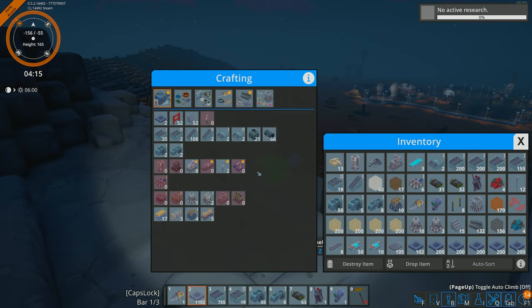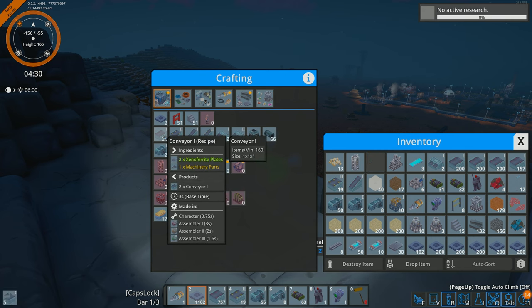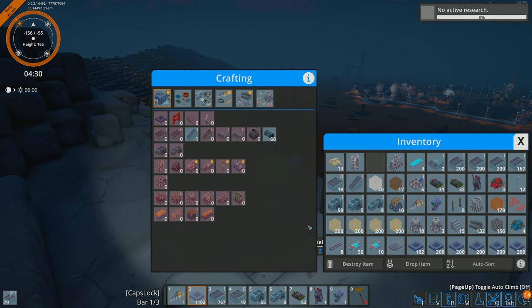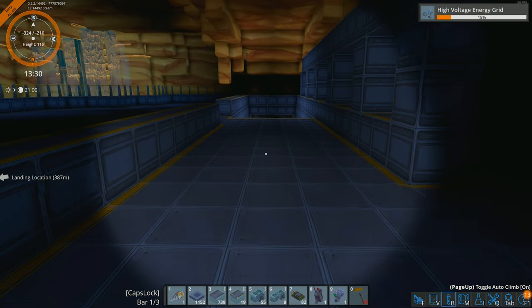Next, the crafting menu. If you're new to factory games: left-click crafts one item, right-click crafts five, and shift-click crafts as many as your available resources allow. A quick one that some people will know and some might not.